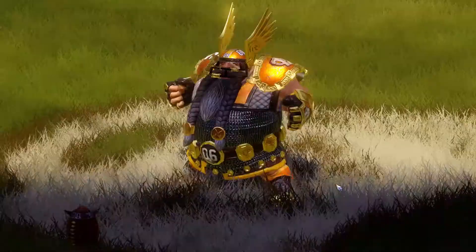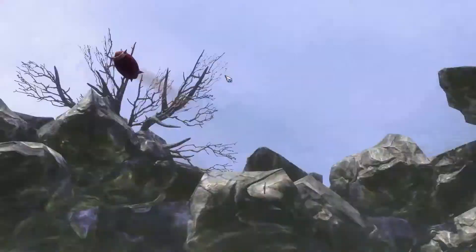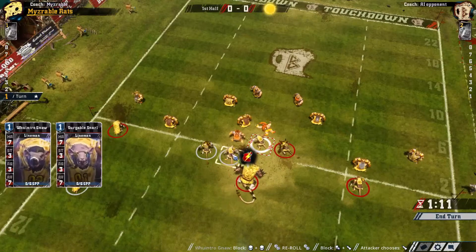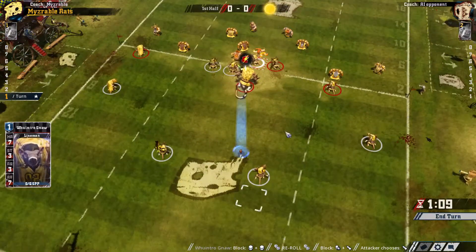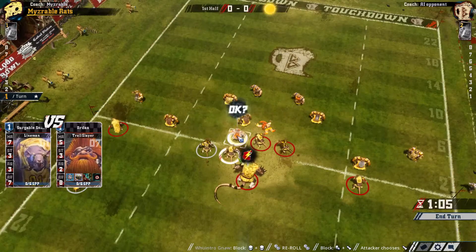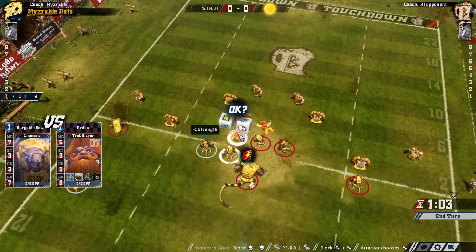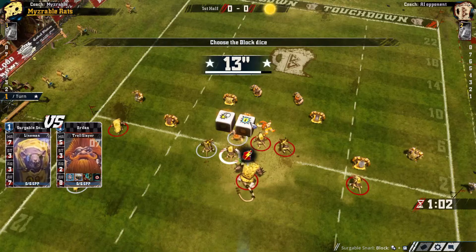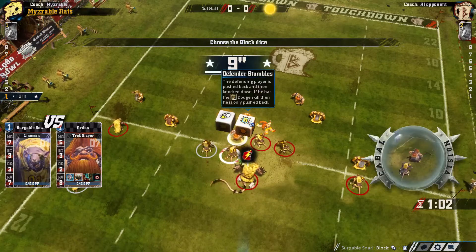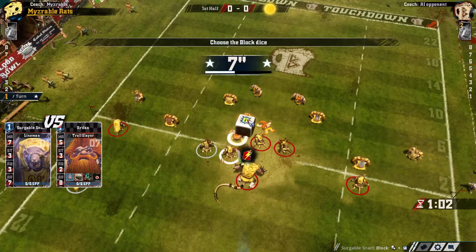In our Blood Bowl league we had players trying to score as many touchdowns as possible, but we also had people — namely Elfgar — who decided what he wanted to do was kill as many players as he could. Every opportunity that came up he stamped on my players' heads and did a very good job of wiping out half my team, which mostly cost me a fortune trying to replace them.